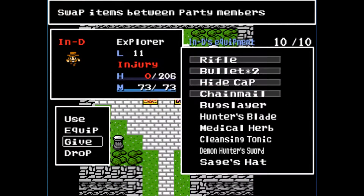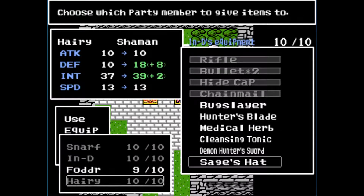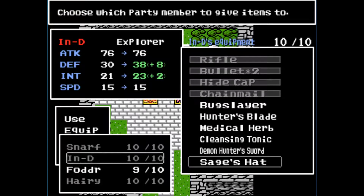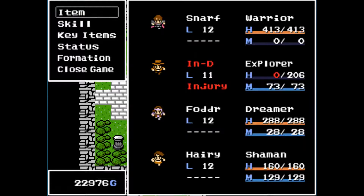Who has the Sorting Hat? Only Fodder can wear it? No — their inventory is full, that's why. Harry can wear it. It'll raise his defense by a lot, but also raises intelligence, and it only raises the defense of other magic individuals. Should we give it to Indy or Harry?